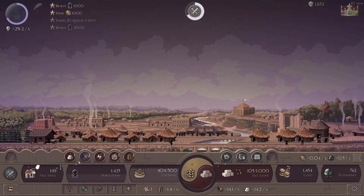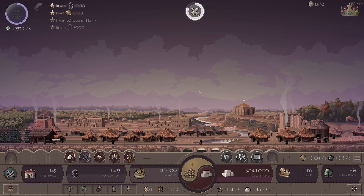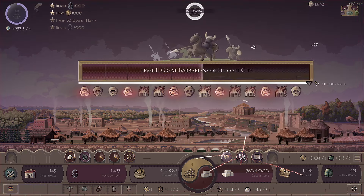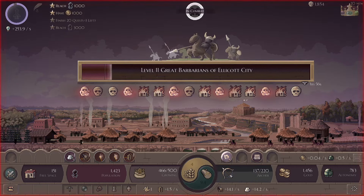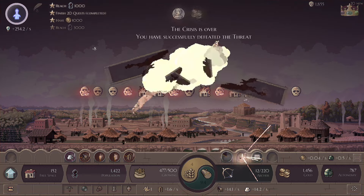We can sell some stone again. 20 seconds until it arrives. In 10, 9, 8, 7, 6, 5, 4, 3, 2, 1. And we're good, got em.